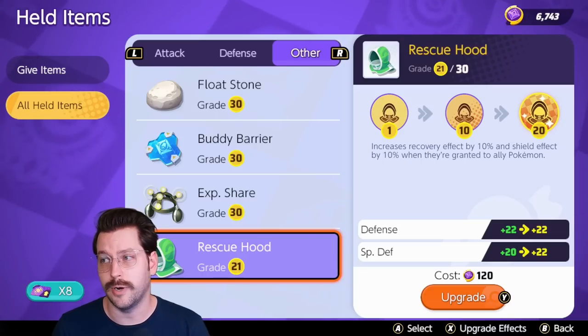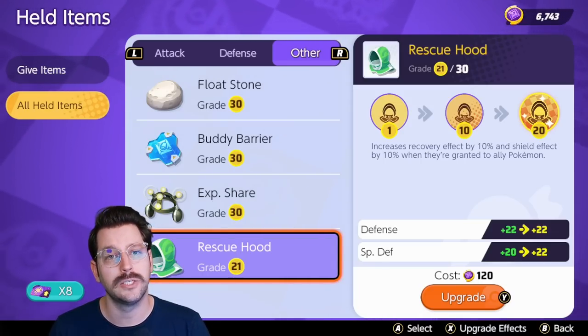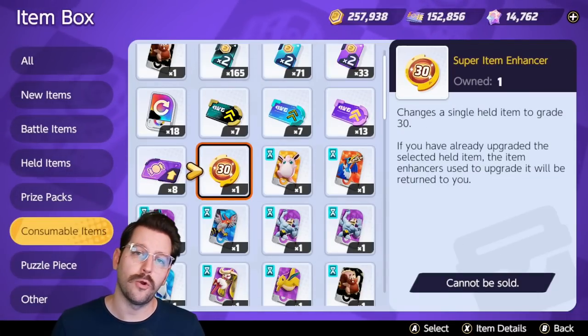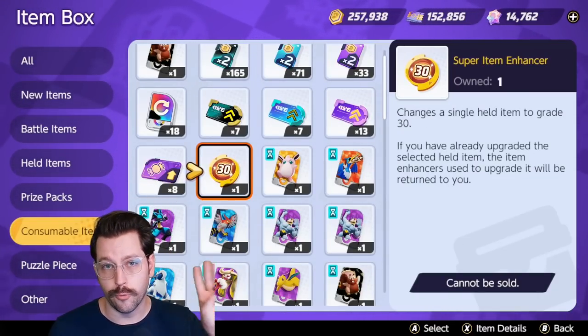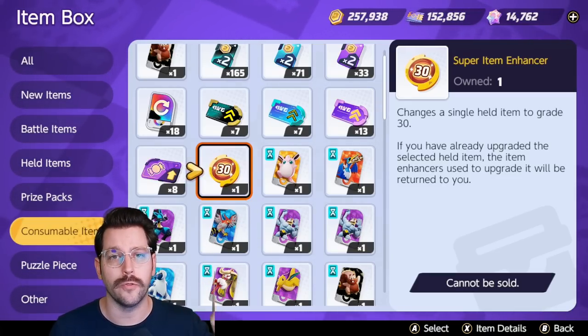As you level up throughout the game, not only will you unlock item enhancers, you will also unlock three exclusive super item enhancers. Before we go any further, I implore you — wait — do not use these super item enhancers right away. You do not need to use them. Hold on to them. Don't put them on Leftovers or Rocky Helm or something like that. Hold on to the super item enhancers until you've played the game more. There are some items that are pretty good at level 30 compared to others, and I'll tell you about them in this video.